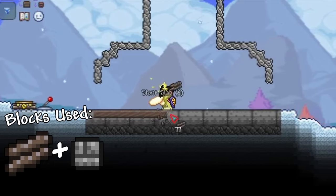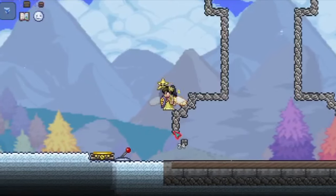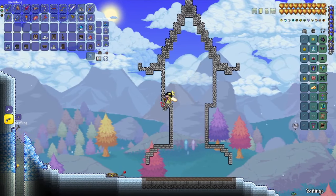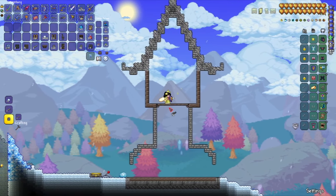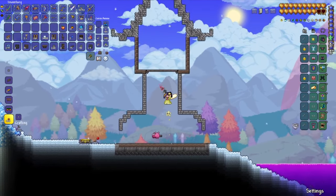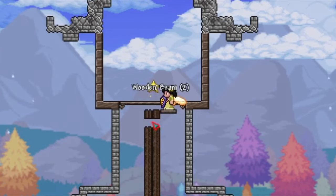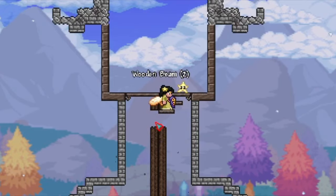The floor is gonna be made out of wood, obviously. Let's put the wood blocks here. These walls will be made of stone blocks or bricks, and the second floor will be made out of wood. Now we're gonna make some boreal wood platforms. We're gonna make the staircase here in the middle, setting up the middle section of the base with wooden beams, and begin by placing two platforms here and keep going.